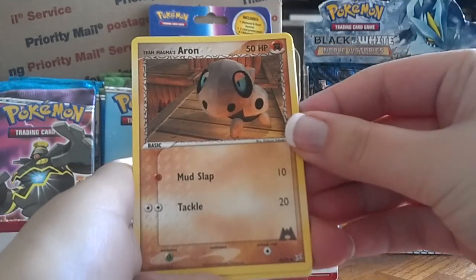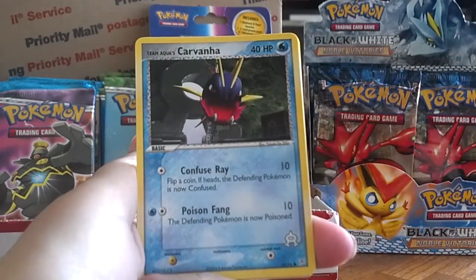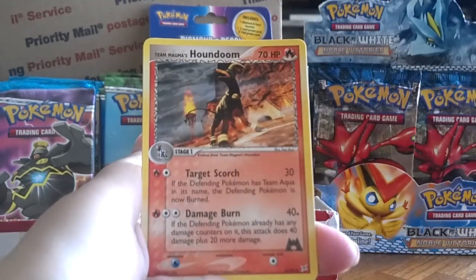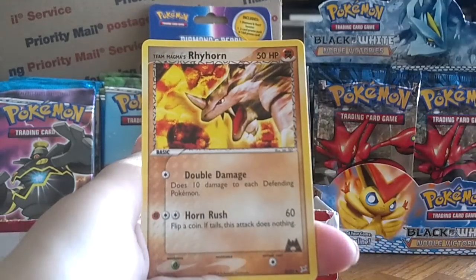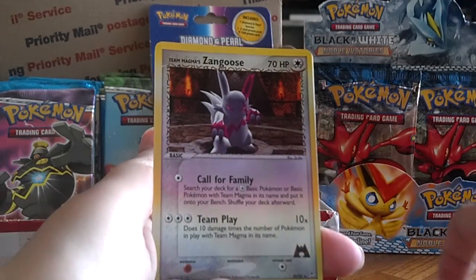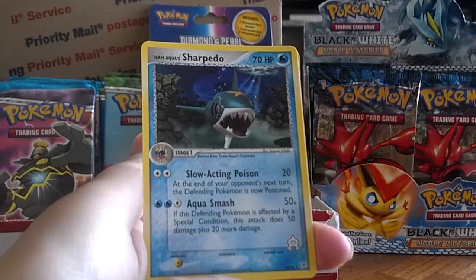Alright, Team Magma's Aerodactyl, Meowth, Team Aqua's Carvanha, Team Magma's Poochyena, Team Magma's Baltoy, Team Magma's Houndoom, Team Magma's Rhyhorn, Team Magma's Zangoose Rivers — which is a rare, really cool — and a Team Aqua's Sharpedo.